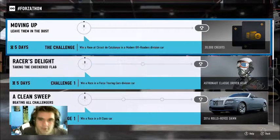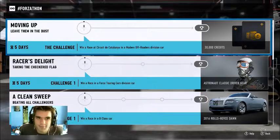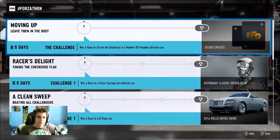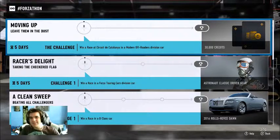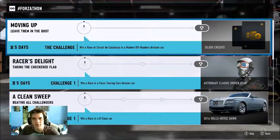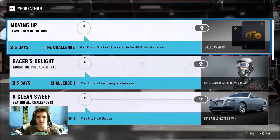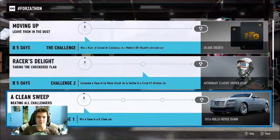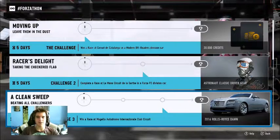Alright, so as you can see, we're doing Forzathon. I couldn't tell you what date it is — 2nd of May, yes, that sounds right. Again, it's all pretty self-explanatory: we're going to race at Catalonia in modern off-roaders, race in a Forza Touring Cars division car, complete a race at Le Mans in a P2 division, win a race in a B-class car, win a race in a front wheel drive car, and win a race at Mugello circuit.